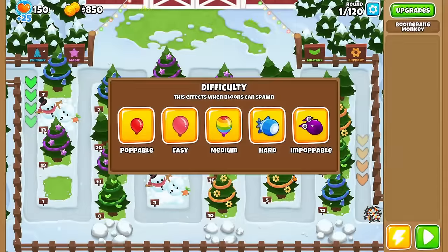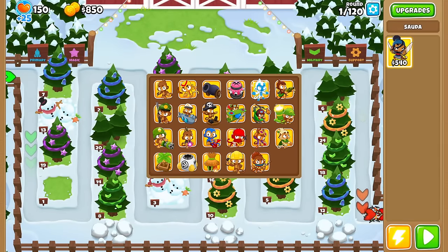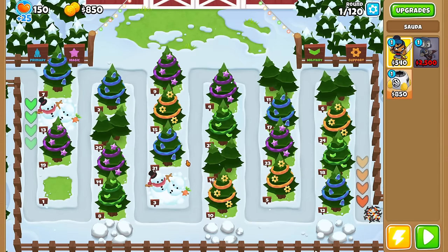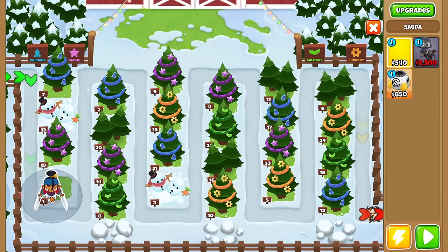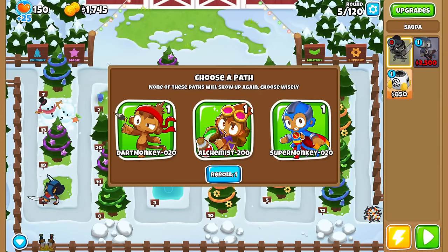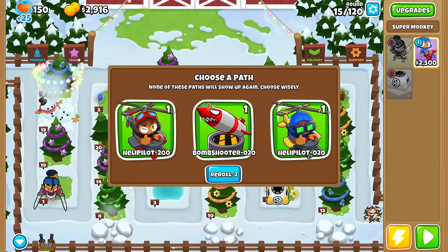I have been defeated. We'll drop the difficulty down to Medium — maybe that's a bit easier for us. Let's pick a good tier-2 tower. Definitely Super Monkey. I'll still do Spike Factory. Oh, we're only allowed 2 towers on Medium. I guess the harder the difficulty, the more towers you can choose. Now we have the choice between these three — I'm going to do the Super Monkey.